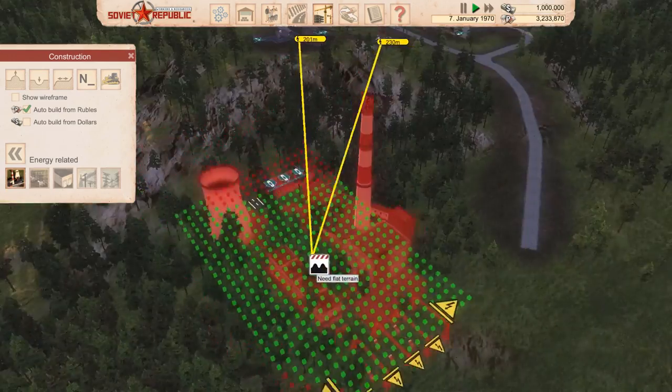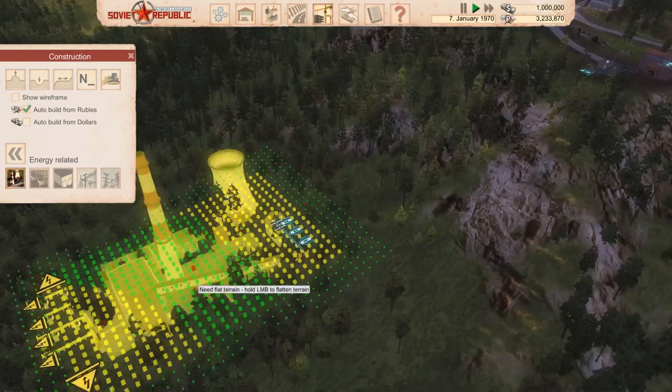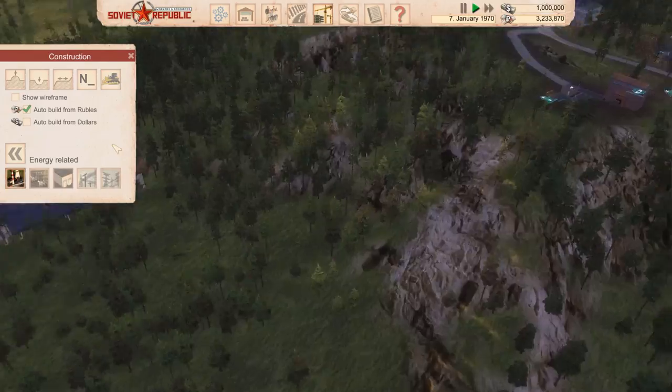I'll put the coal power station down here in a large flat area, and then we'll just convey the coal down to it.